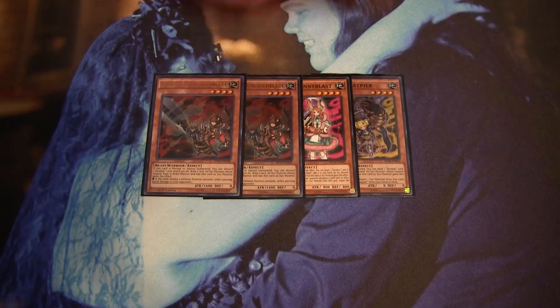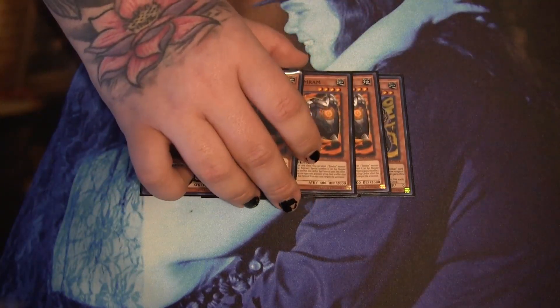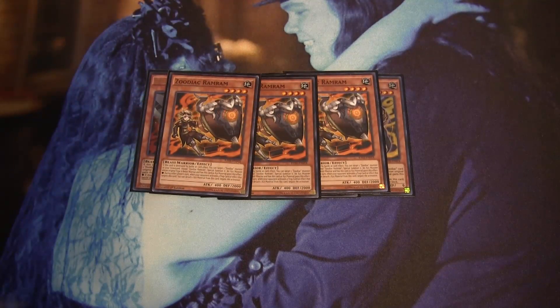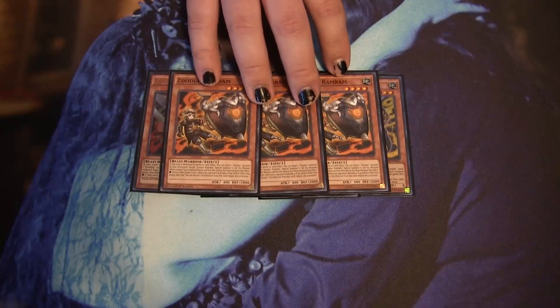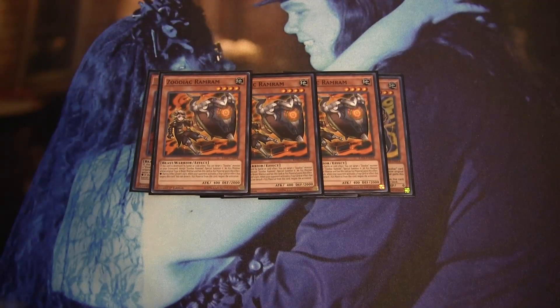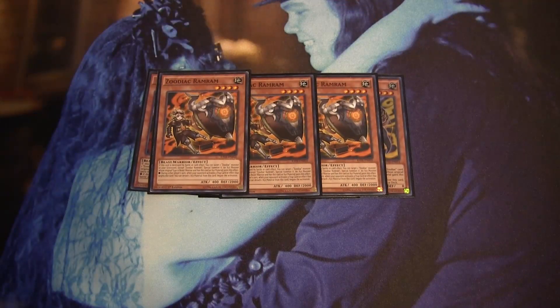Ram Ram is still really good. The follow-ups it gives when it's destroyed are super good. Also, Infinite Impermanence is starting to make a resurgence, so Ram Ram is really good to protect you from getting targeted by traps. I really like this at three.